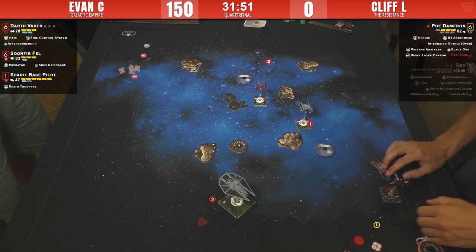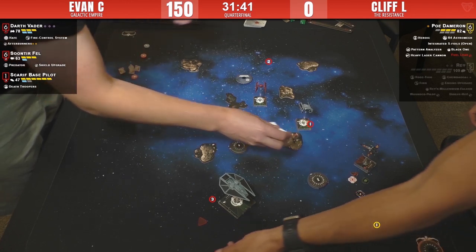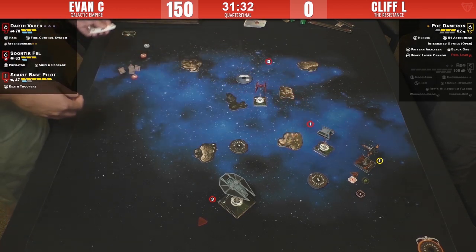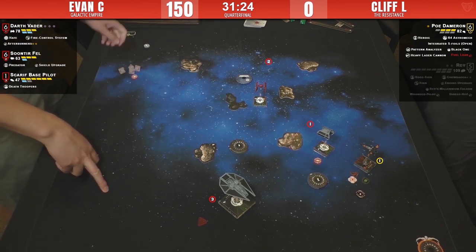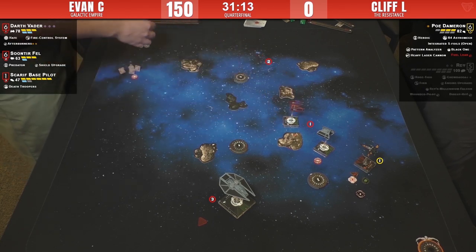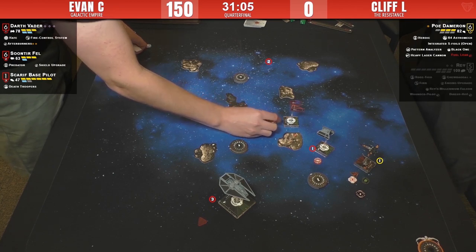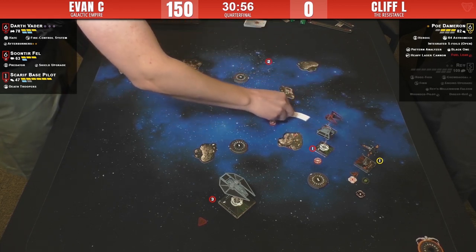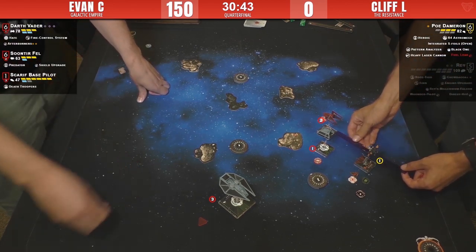Vader probably does a one-bank — these two joust. Vader just avoids the rock and wins this exchange almost every time, barring enormous variance. He goes first. There's a very good chance Poe does not get a shot here — they're both I6. Poe has three hull and Vader's hits that get through will include crits. Vader is probably the most powerful small-base ship in the whole game — FCS, Advanced Targeting Computer, Hate all combined mean very consistent shots.